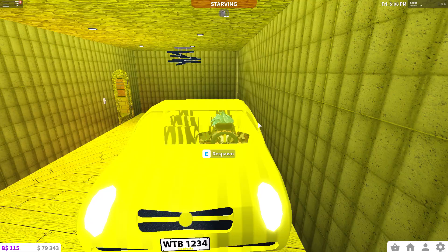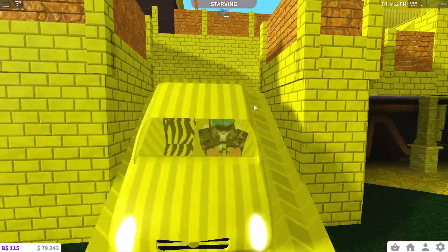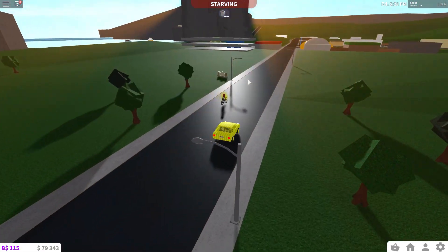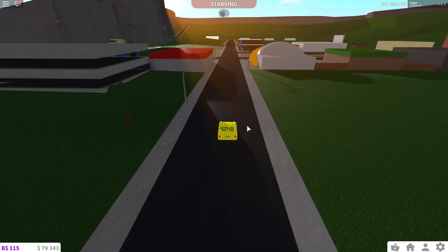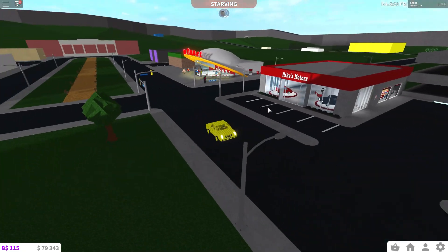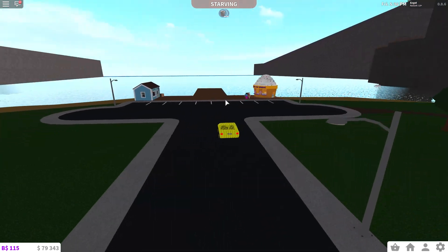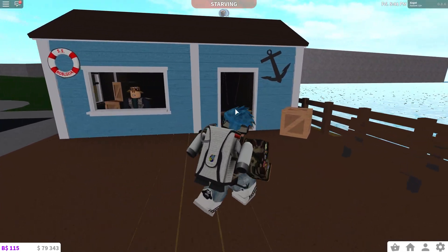Once you have Macro Recorder installed, load into a Bloxburg world. As you can see I'm in the Gold Degree Mansion. Now you want to go to the fishing spot — it's on the left, right where you see the water. Get on a car or just walk there. The fishing spot is literally right next to the water.